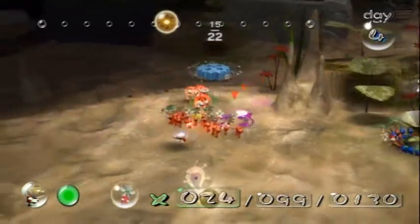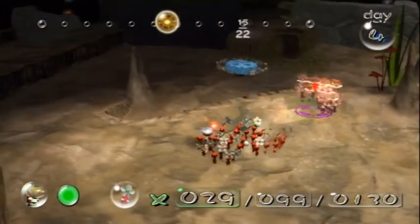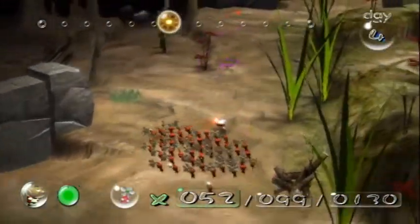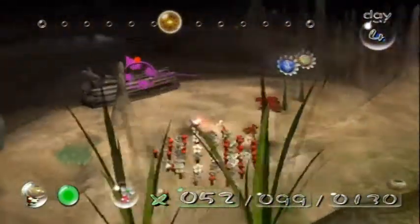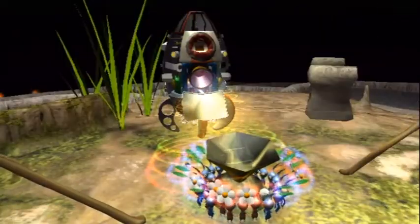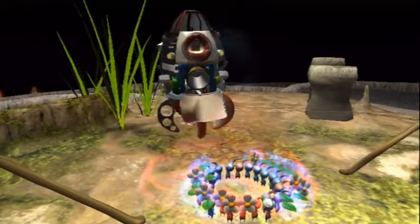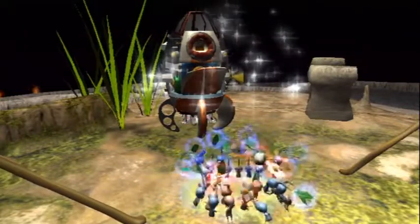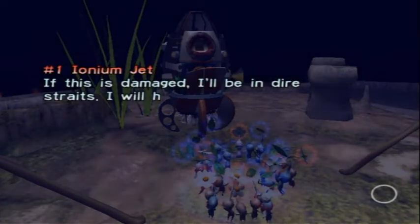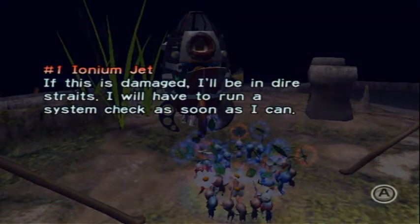Lots of nectar — awesome! With these flower Pikmin, we're just going to very quickly come down here and have them work on this bridge. And the second ship part — the Pikmin always seem so happy when they carry a ship part back. It's not helping them at all — it's helping us.